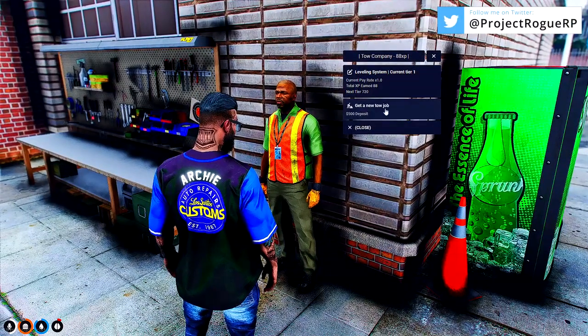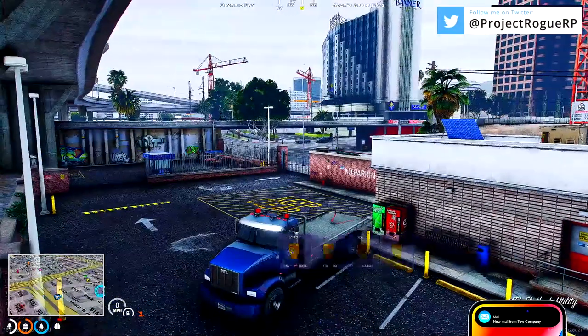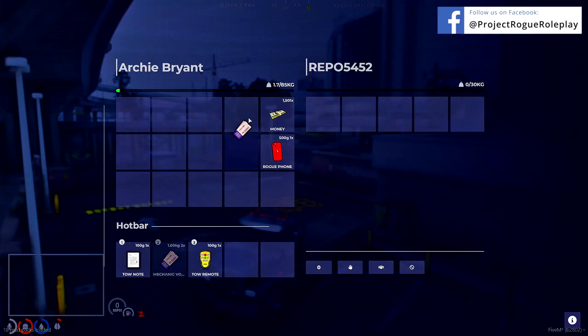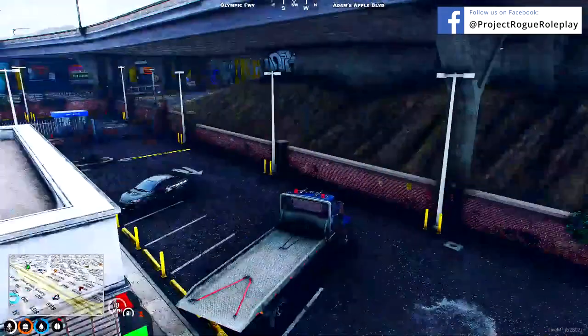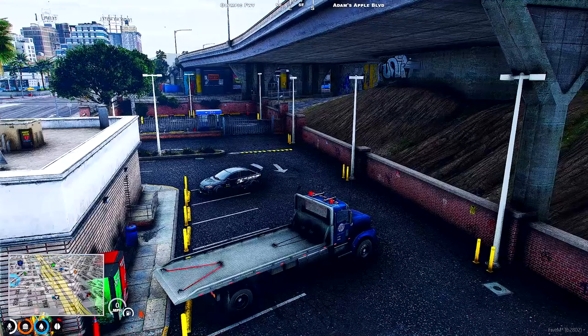Once you're ready to start taking tow missions, go back into the menu and hit 'Lease the Truck.' Once leased, you'll receive a couple of items: a tow note and a tow remote. The tow remote is an interactable you'll use at the job site, and the tow note has all the metadata embedded into it.